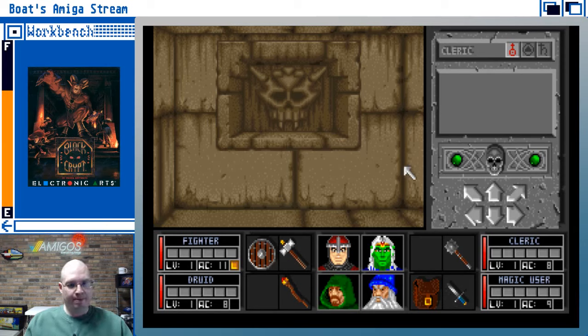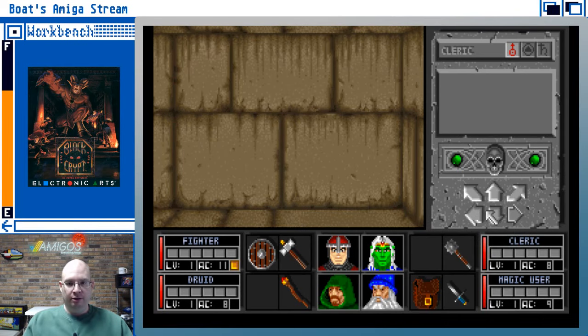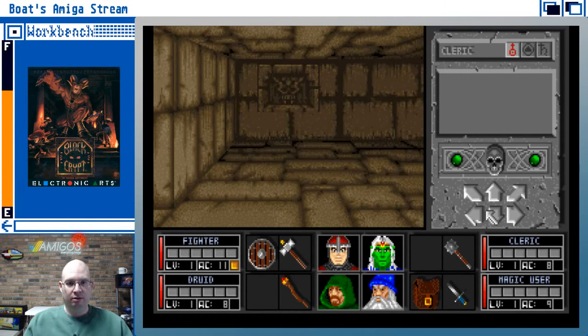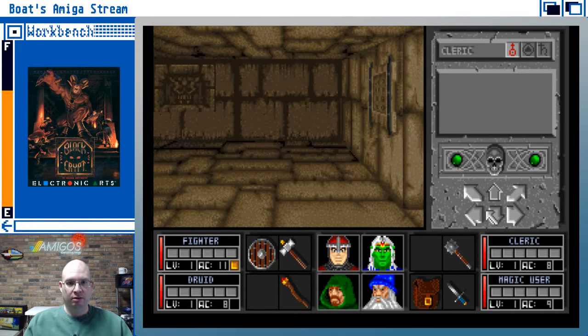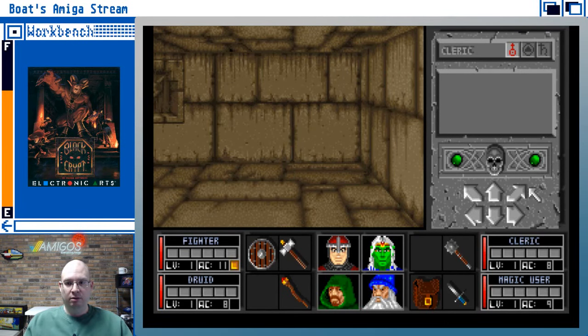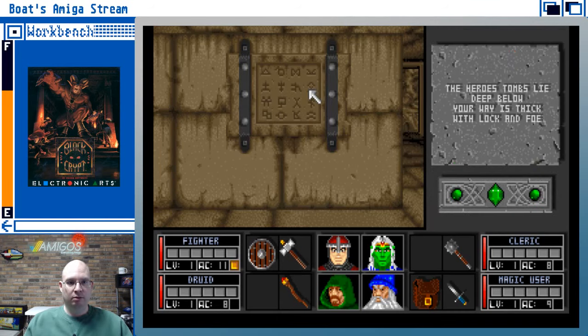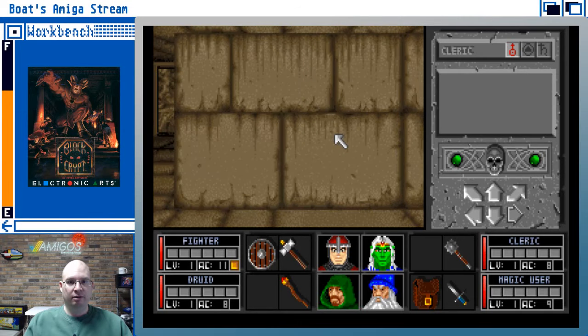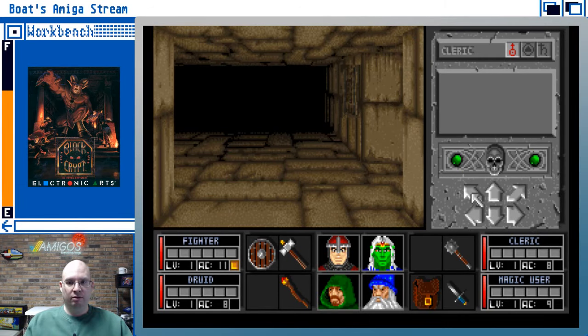Hey Duncan, how's it going? So we've got some equipment here. I read you can use the cursor keys to maneuver yourself. "Your way is thick with lock and foe" — I wouldn't expect it any other way. Let's move.